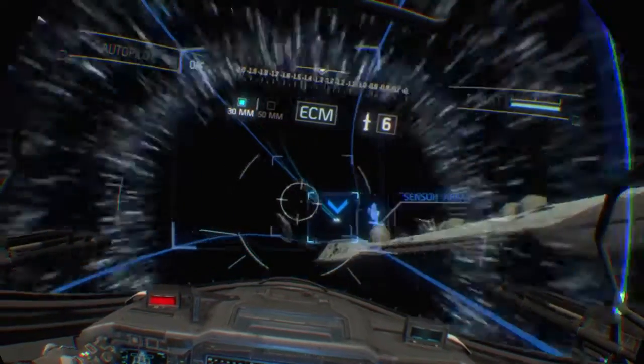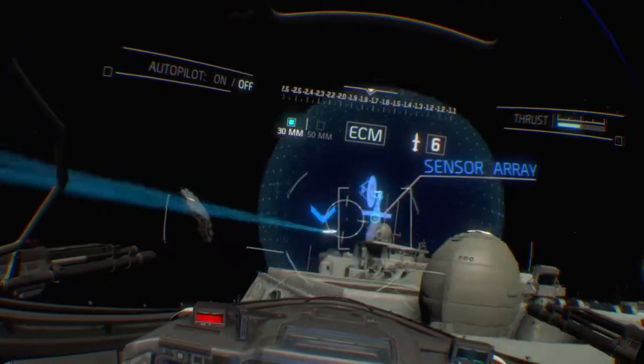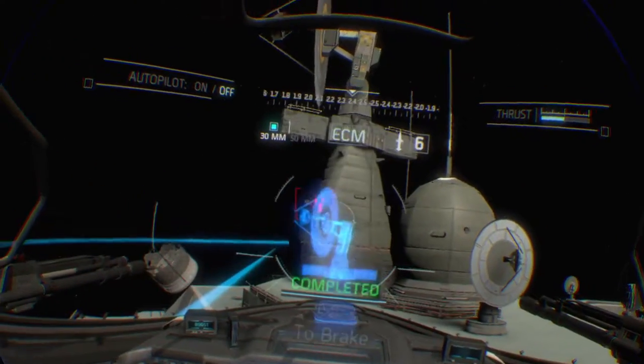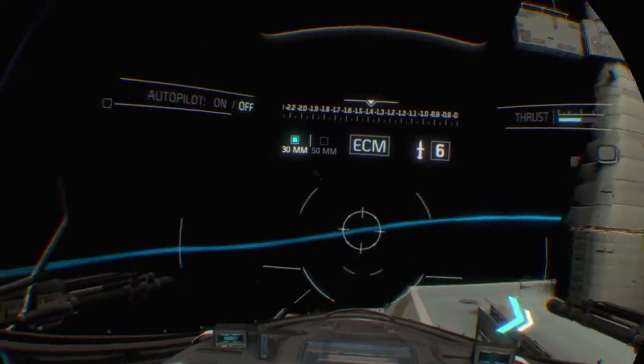Slow down to run the diagnostics gate. You need to stop here to get a diagnostic reading. Actual, this is SCAR-12. Confirming moderate damage to the aft sensor array. The engine seems to be off alignment.